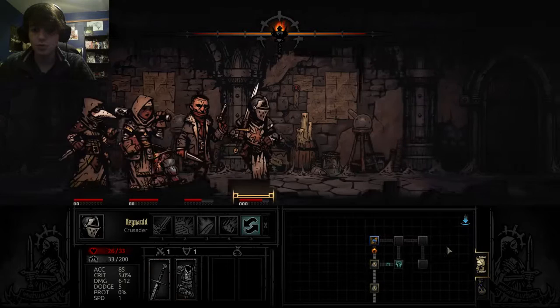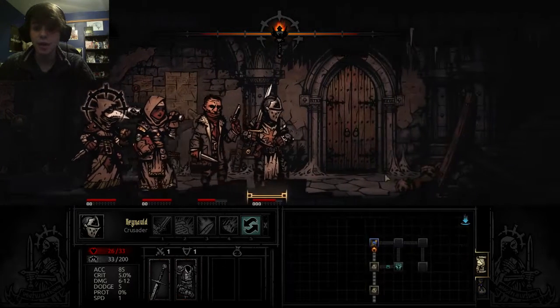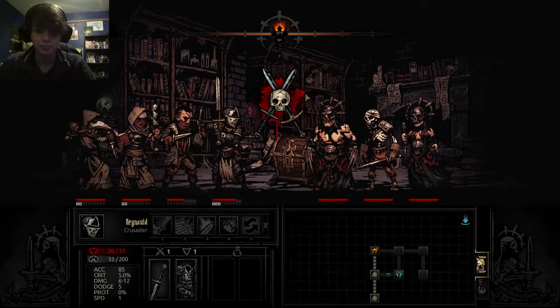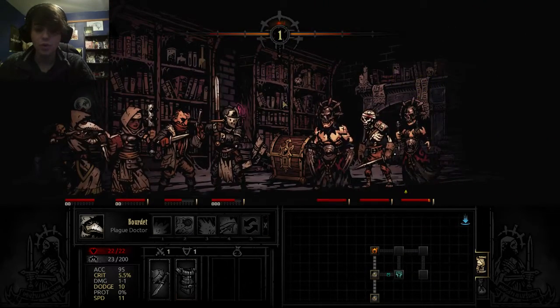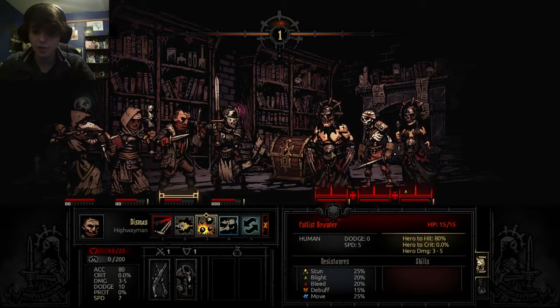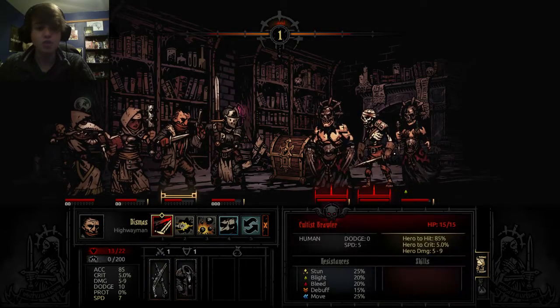That contains loot. Things like busts, deeds, paintings, and crests are all used to upgrade buildings and the NPCs, so you want to collect as many of them as possible. Status effects are huge in this game — you really want to use them. If you run across an enemy that has a very high protection stat, debuff the crap out of them.